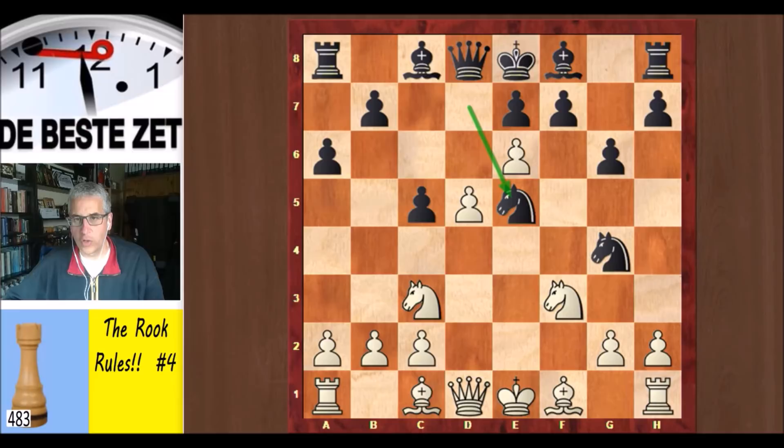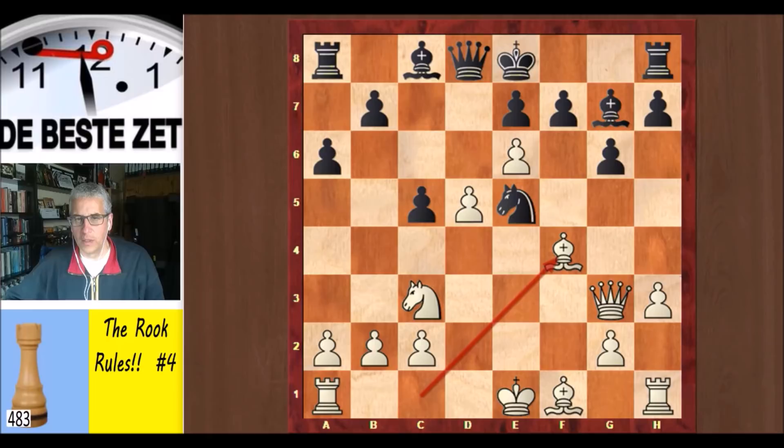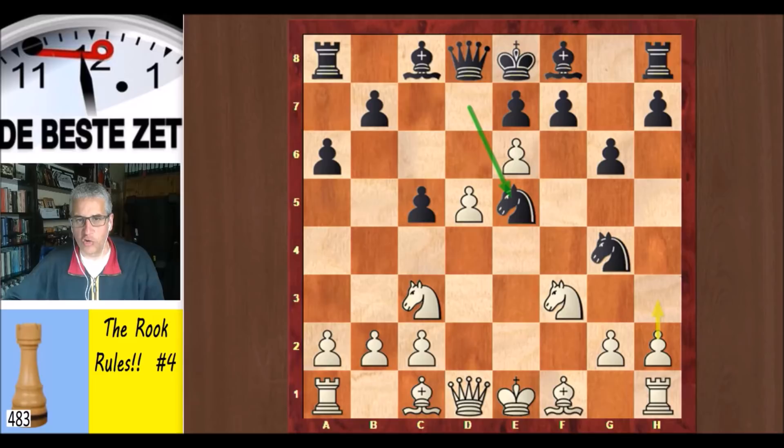Knight d to e5. And here, according to the engine, the strongest move is h3 — not played by Aljochin. After h3, the best response is knight takes f3 check, queen takes, then knight back to e5 attacking the queen, queen g3, and for example bishop g7 and bishop f4. The engine gives f6 as best for black, which is a clear indication that something has gone badly wrong — you don't want to play f6 burying that bishop on g7.